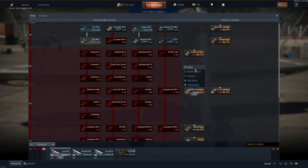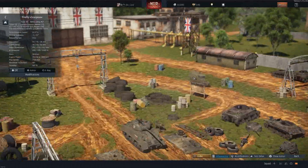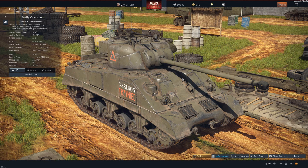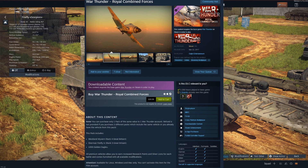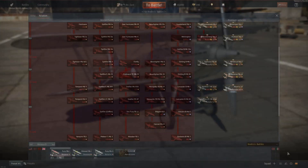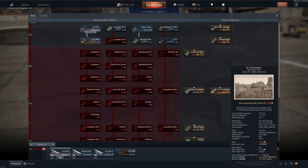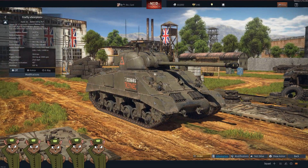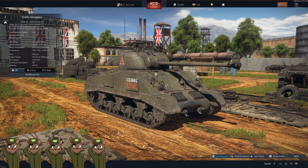Up next we have the Firefly Scorpion bundle. This is a really good tank — I ground out most of my British tanks with the Firefly Scorpion. It is currently for sale for $26.99 with 15 days of premium, but if you go to Steam you can get something called the Royal Combined Forces Pack where you lose the 15 days of premium but you get a Wyvern. That pack helps you both in the air and on the ground for grinding. The Sherman Firefly has a very good, punchy gun. I'd give that bundle alone a squirrel rating of four, but if you buy the Steam bundle that's a five all day long — that's a good value.